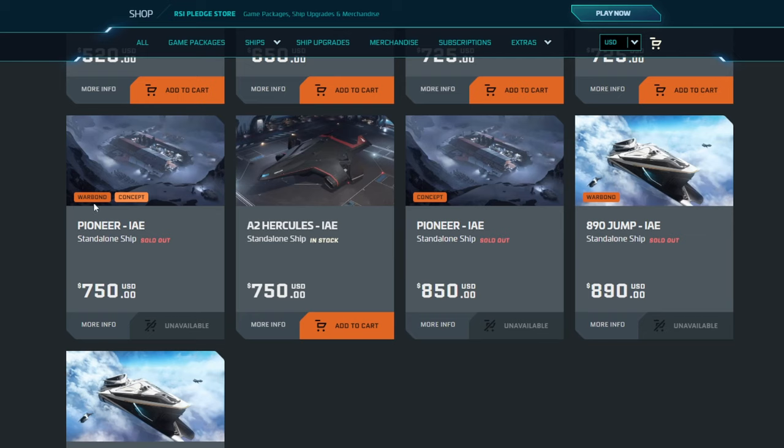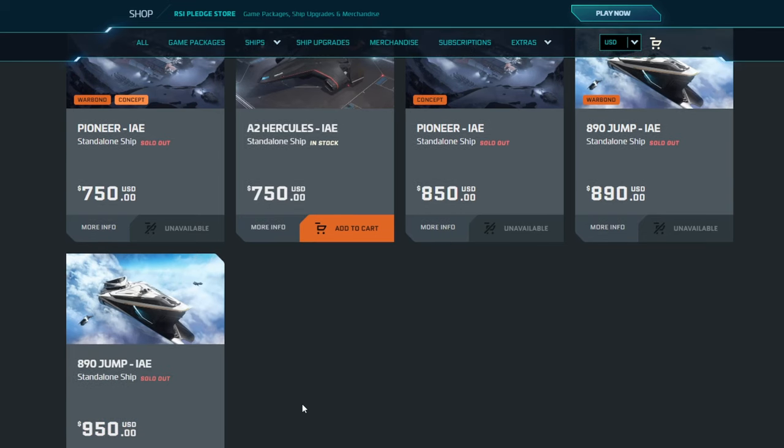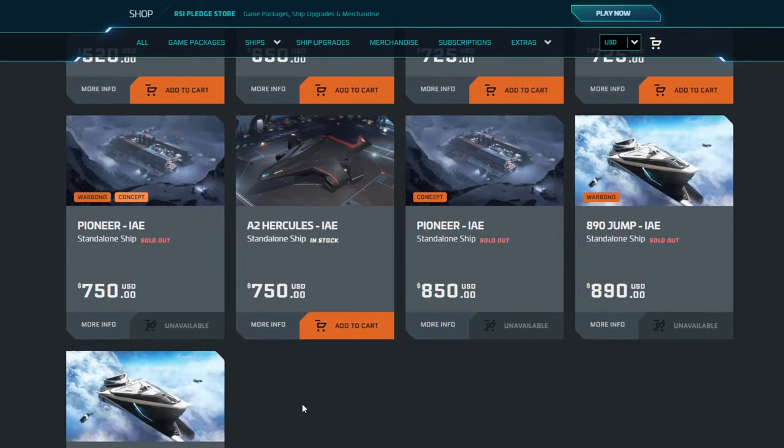Warbond just means new money must be used to purchase this vehicle, CCU, or whatever. Concept means it's not in the verse yet — they're either working on it or they will work on it at some future state; that's kind of where the BMM is currently. This is a really good discount because it's concept pricing. The concept pricing alone is $850, and the Warbond on the concept price ship is $100 less. This $850 will absolutely go up when the ship hits production and goes live. Who knows — maybe $950, maybe more or less than the 890 Jump. I think it's got way more utility than an 890 Jump, but it's got the luxury tax on it. Right now, $750 out the door, and you cannot CCU to this ship.